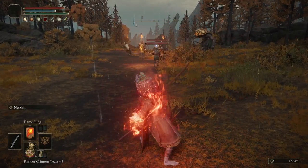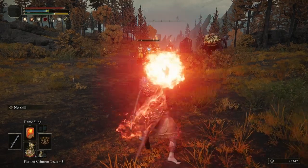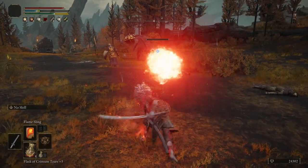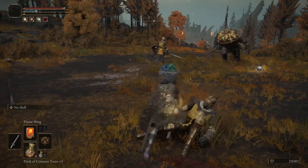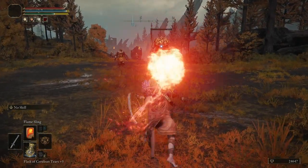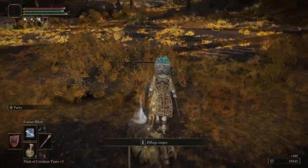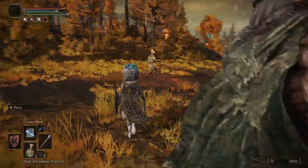Sometimes range just doesn't cut it. There are fights where the boss has really good gap closers or is designed so you need to be up close, and being a ranged caster doesn't exempt you from those mechanics. You have to get out of the mindset that every fight needs to be a ranged battle. Renalla, for example, is an extremely difficult fight to do at range — her tracking spells get better the further you are, and her laser beam becomes harder to dodge. If you stay up close and hug her, the second phase becomes much more manageable.